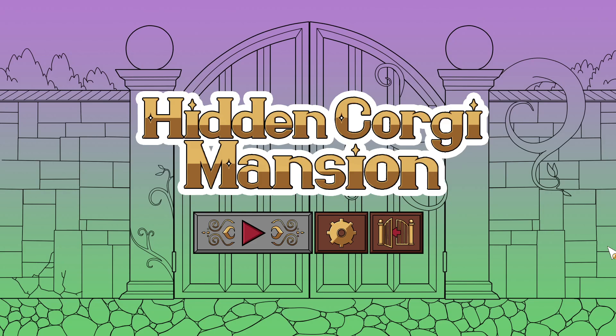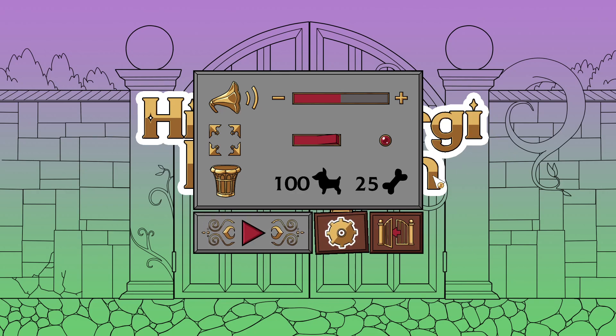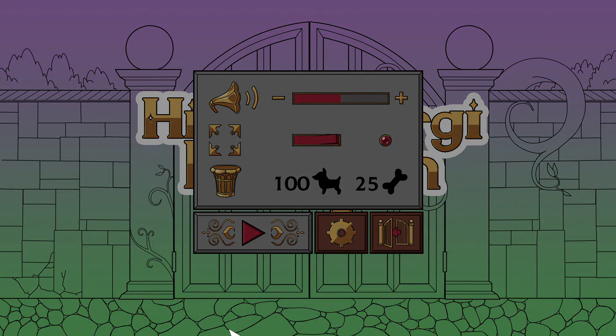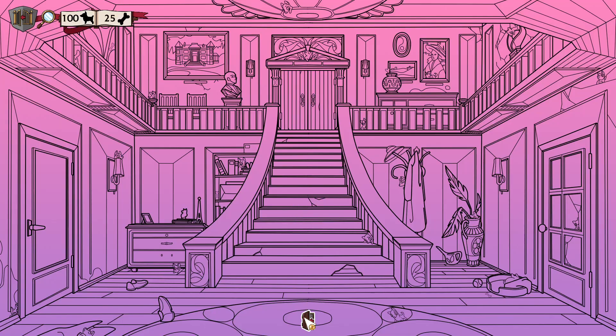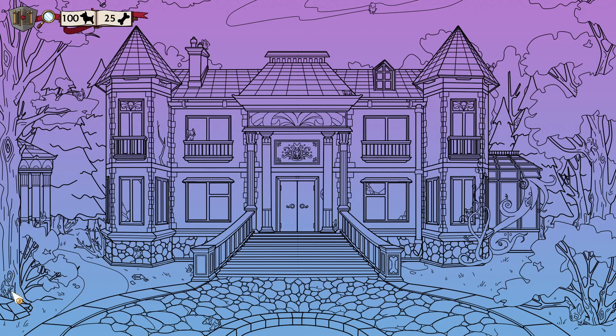Hello everyone, welcome to Hidden Corgi Mansion — this is a free game on Steam. They're clearly going for the aesthetic of the DevCats games; you can tell by the color palette. But it's free, so I can't complain. Looks like there should be two there, doesn't it?